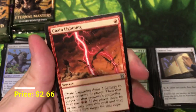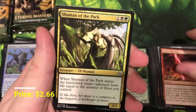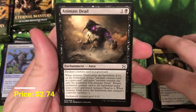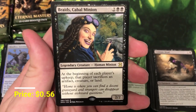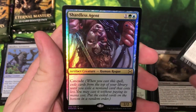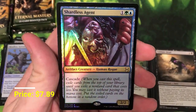Chain Lightning — good way to start off the uncommons, another good one. Shaman of the Pack, Animate Dead — great card — and the rare is Braids, Cabal Minion. She's always banned — banned from everything, even Commander, because she's too good. And our foil is a foil rare: Shardless Agent — cascade is fantastic and this is a really, really cool looking card.